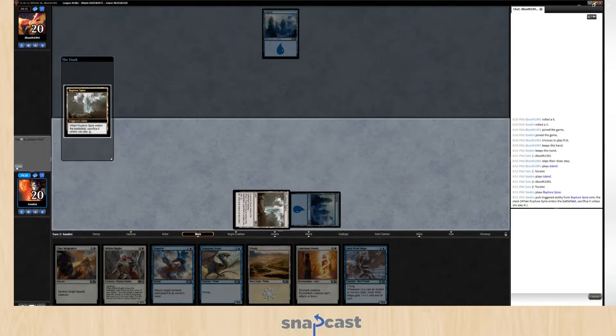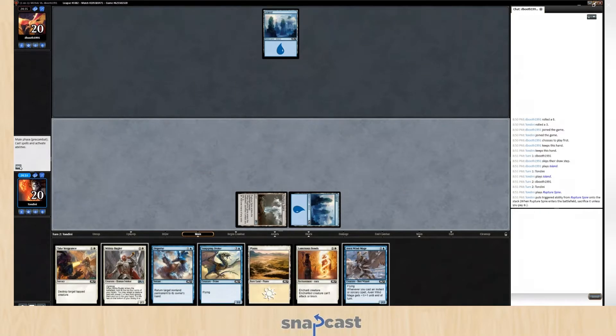Looking for a stage one opponent — feel bad not playing Goreclaw. I looked at that and kind of got excited like I'm gonna be in fat green things, but those big green spells you just don't want to play in limited. I will not be going first. This hand is capable — we have a turn-three Snapping Drake or Militia Bugler.